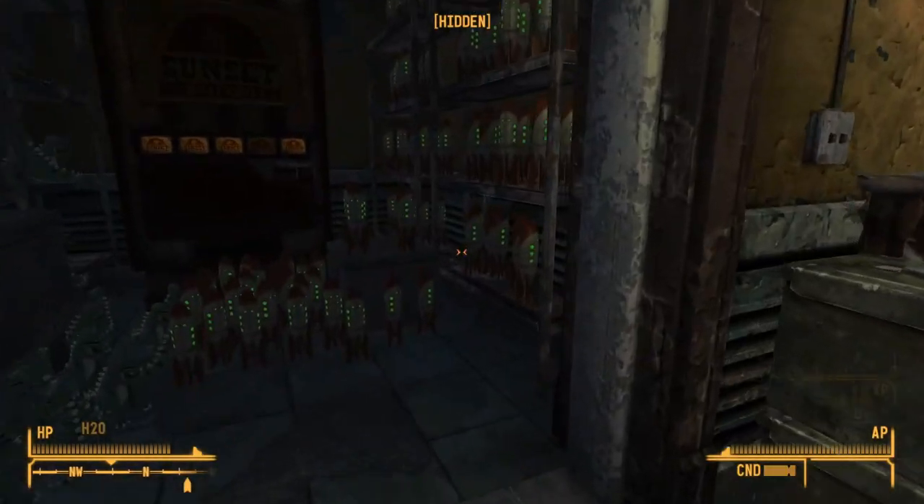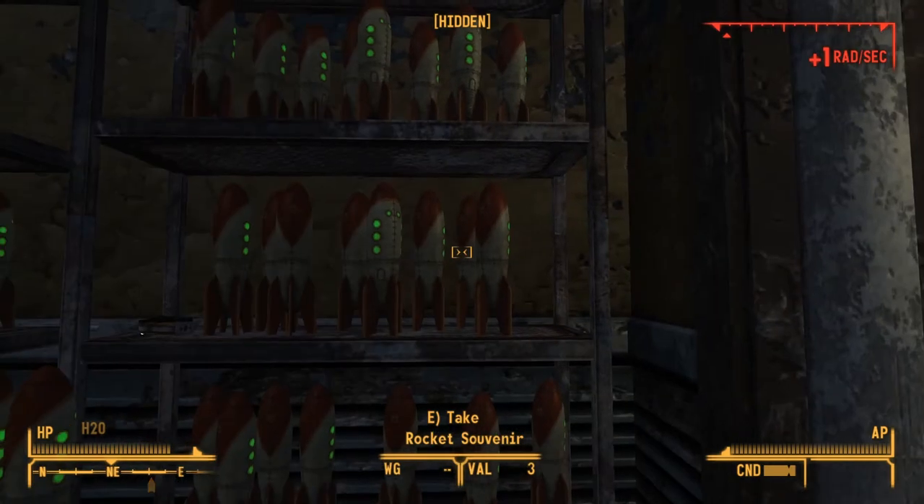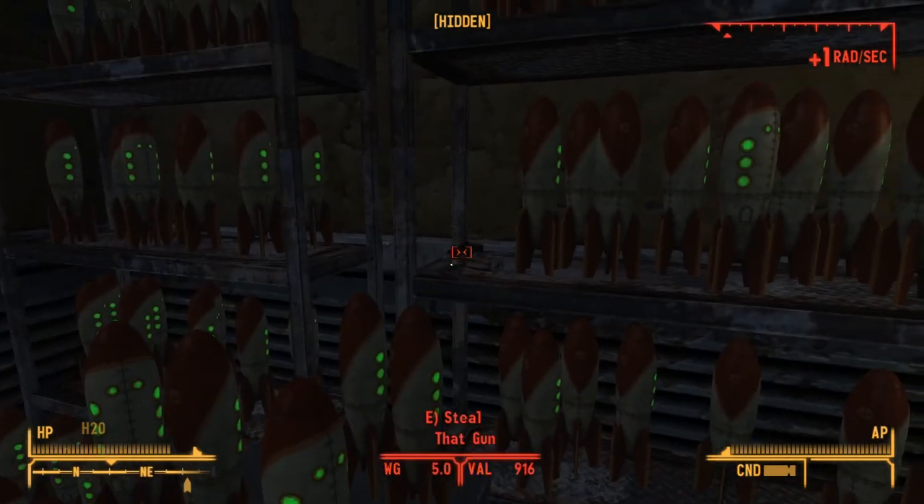Alternatively, you could steal the revolver called That Gun from Novak's Dino Shop storage room. It's not quite as powerful, but the ammunition may be easier to find.